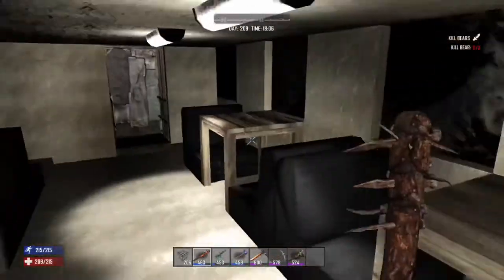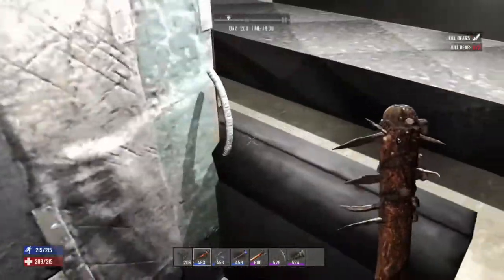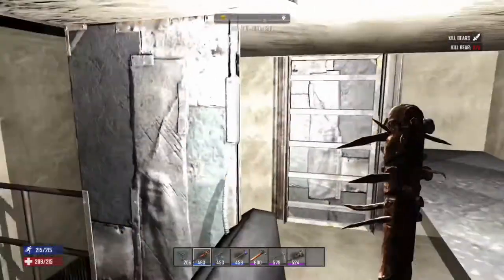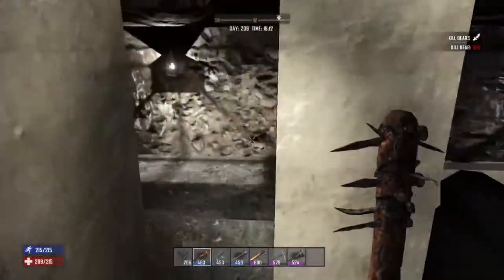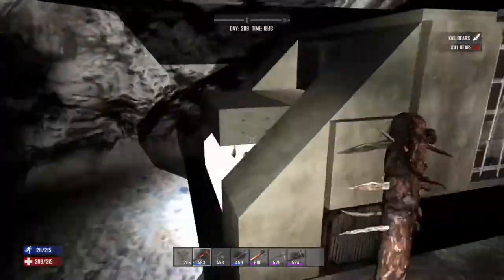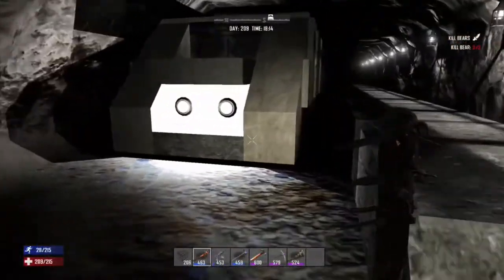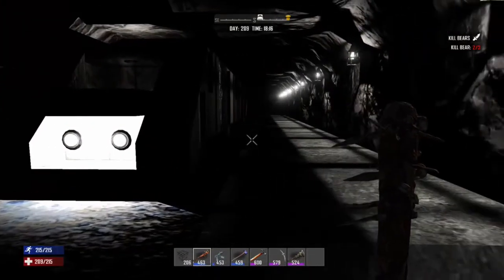Going through here now is what you would probably call the first class area, and now into the driver's engine. It's a shame really you don't have the computers in survival mode — that would look kind of cool. Unfortunately that's just on creative mode. Now looking from the front of the train, you can even turn out the light and get a nice view across the platform.